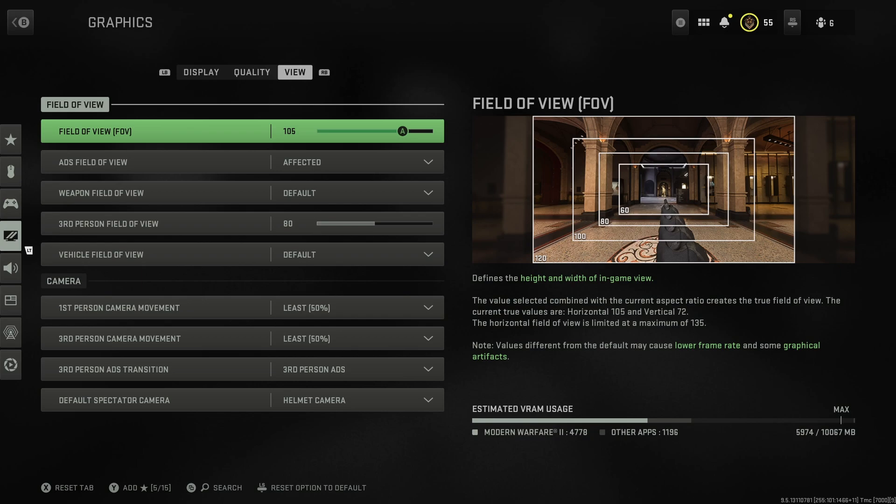The final page is the view settings, which are mostly personal taste. Field of view I've got at 105 - that's pretty normal for a lot of people. You can put it all the way up to 120 but that makes a weird fisheye effect that can make the game feel like it's running too fast. It also makes people who are far away seem further away, which is a problem. Finding a balance between 90 and 110 seems to be the sweet spot for most people.